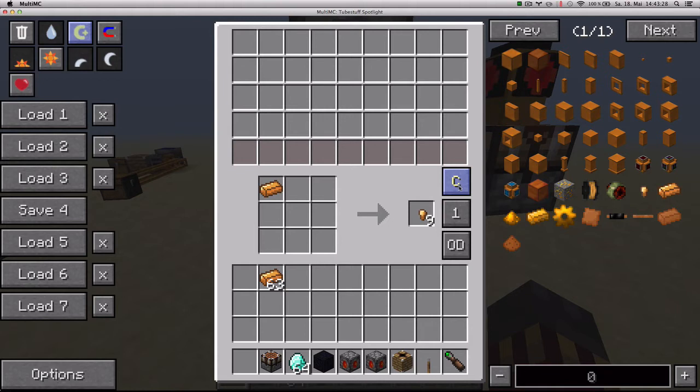The C button clears the recipe in the crafting grid. The one button determines whether to craft one item and stop, or to fill up the output slot. If I put another copper ingot, it won't craft anything because there is already an item there. If I change the one to 64, it's going to craft as many items as available to fill the output slot.